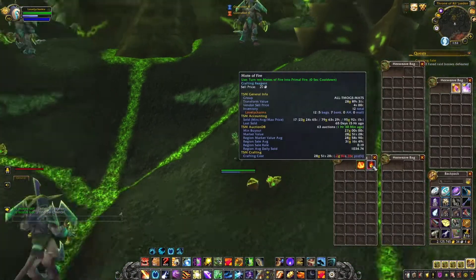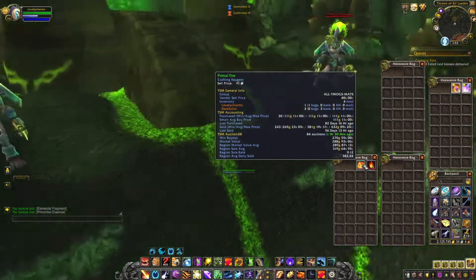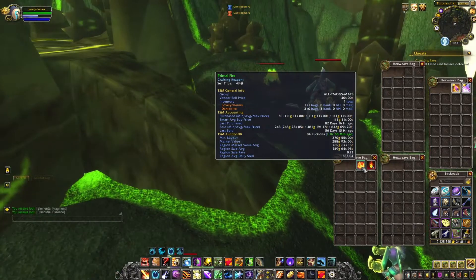The Motes of Fire can be obtained from these guys. You need 10 of them to make one Primal Fire, and they're selling quite decently — at the moment it's 270 gold each.